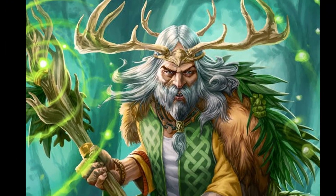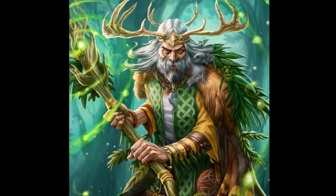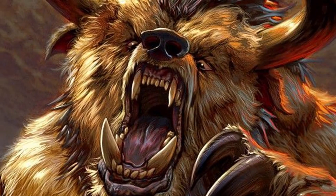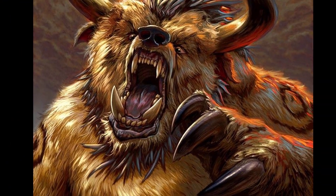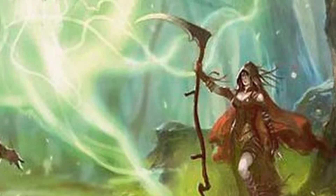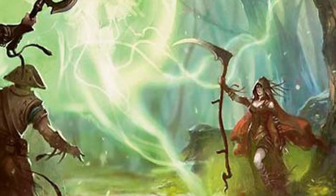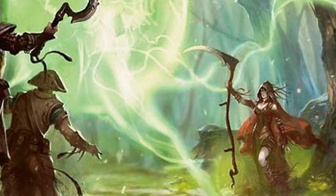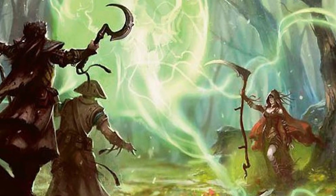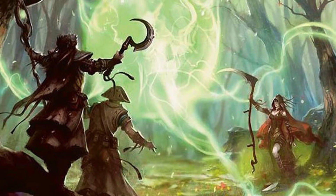Like the cleric, the Druid is able to fulfill many different roles in the party. Although they shine most as a support class, either by wild shaping into a big bear and charging into the front lines to tank, or keeping to the back and controlling the battlefield with their varied spell list. They have access to a wide range of conjuration spells that allow for some truly wacky and at times game-breaking scenarios — such as Conjure Animals, which you could upcast to fifth level to summon, for example, 16 elk that you ram at your enemies.